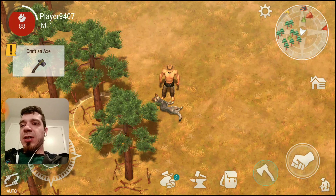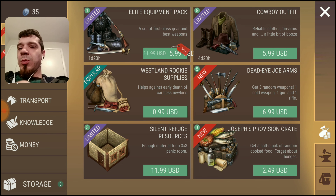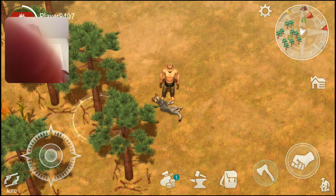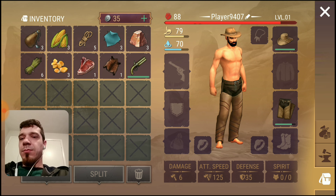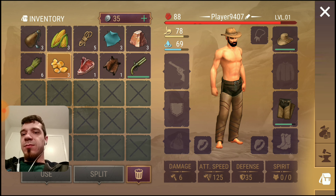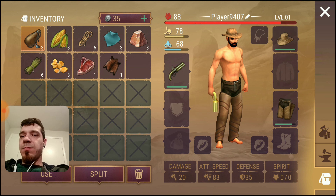Let's find some more fibers. We just need to be collecting here in the very beginning. Let's find some sticks — oh shit, punch a wolf to death! Punch them, punch them!